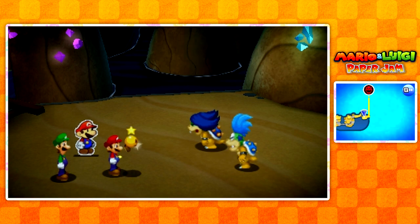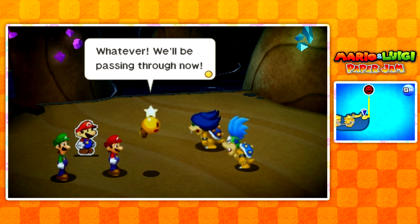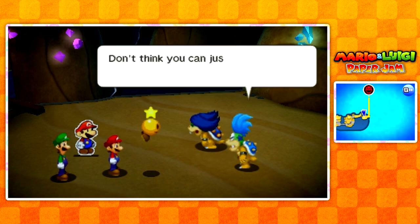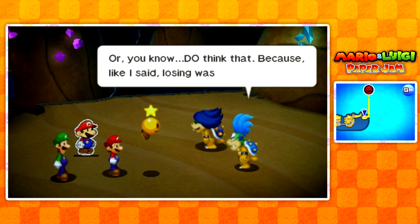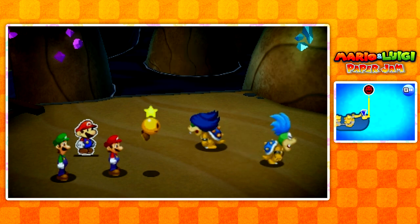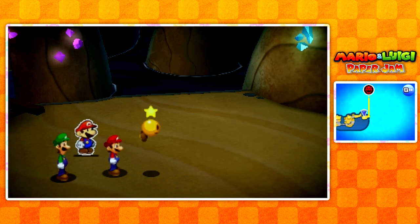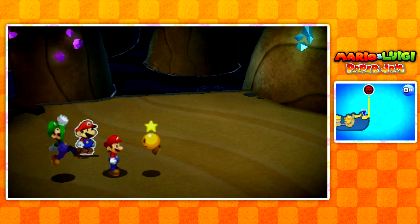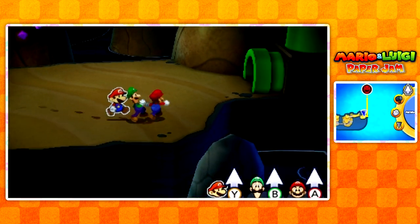You're not as wimpy as you look. Of course not, man. Whatever — we'll be passing through now. That was all a part of the plan. Don't think you could just waltz up to Bowser's Castle. Really? Do think that, because like I said, losing was totally our plan. Well, I was actually planning on going up to Bowser's Castle today. But now that he said that, I don't think I want to do it anymore — two things now that I'm unprepared for.